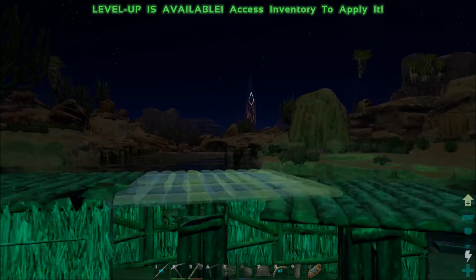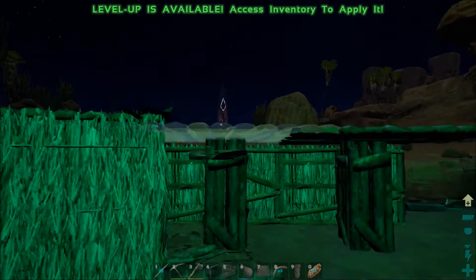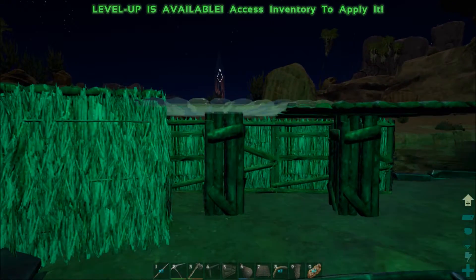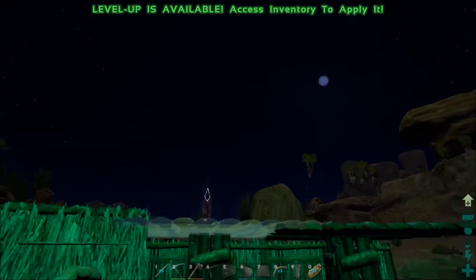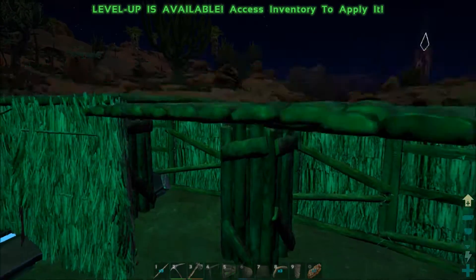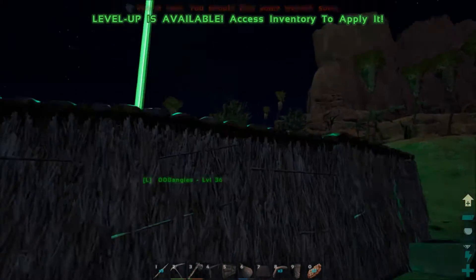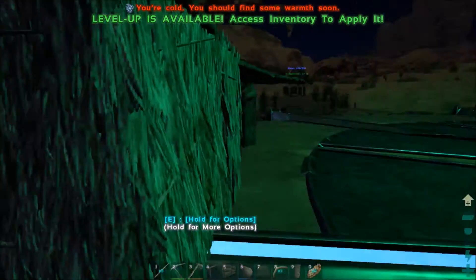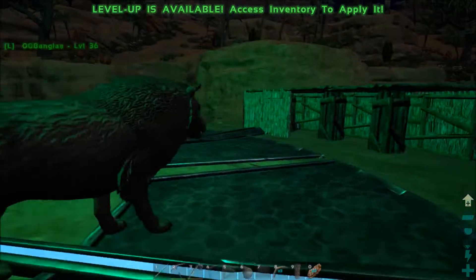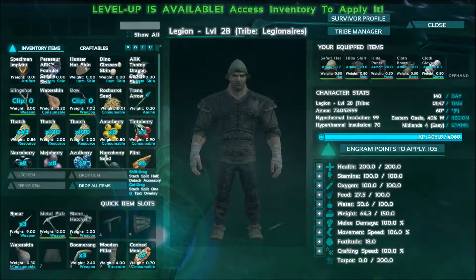That looks right. That looks wrong. That looks right — that looks right. It's a bit low, but that looks right. You can tell when you run around the outside — you can tell that it snapped to the pillar and not to the wall next to it. I'll show you the complete build when I'm done, but for now let me just create one complete section.